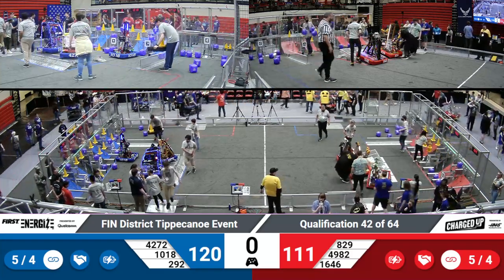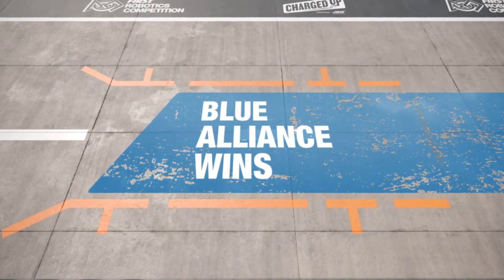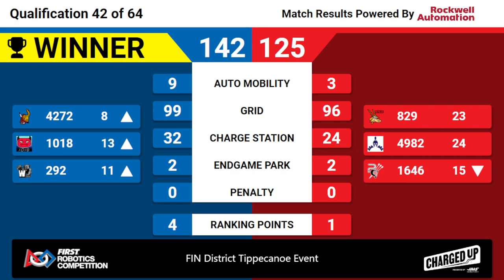Let's see our scores for qualification match 42, and the winner is your Blue Alliance with a score of 142 to Red Alliance's 125. Both alliances scored high in the grid, but the charge station is what caused the difference here. Blue Alliance is keeping their ranking points up to four, keeping their average high.